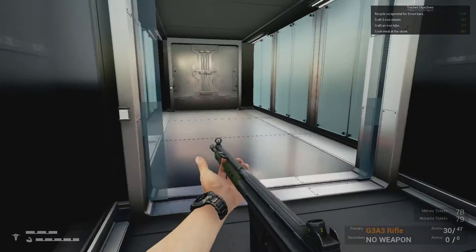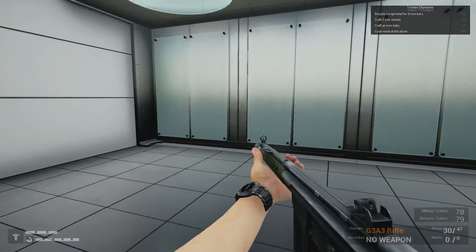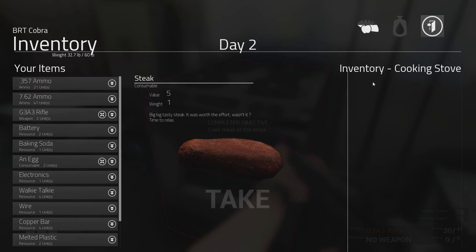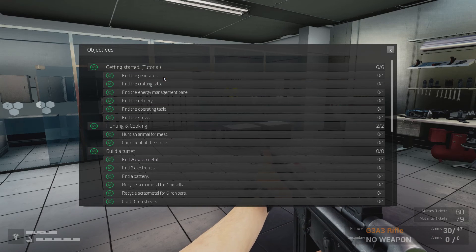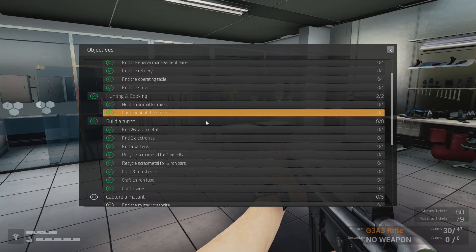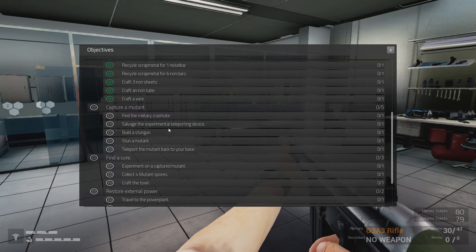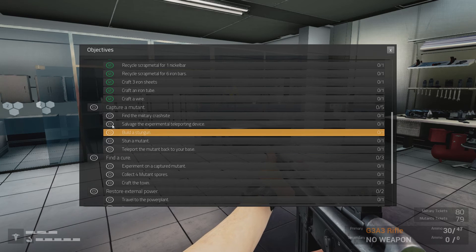We are definitely safe now. We need a repair tool and I do need to go to the military base. In our next video it's going to be very interesting — there is some snazzy stuff I want to show you. Steak cooked — yummy! More objectives ticked off the list. As you can see we're really getting down here — hunting and cooking done. Up next: capture a mutant, find the military crash site, salvage the experimental teleporting device — sounds awesome — build a stun gun, stun a mutant, and teleport the mutant back to your base. Let's have all these checked off.